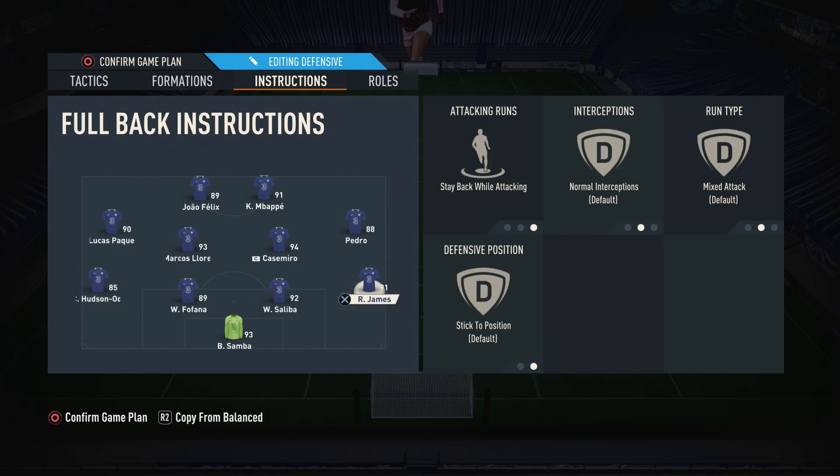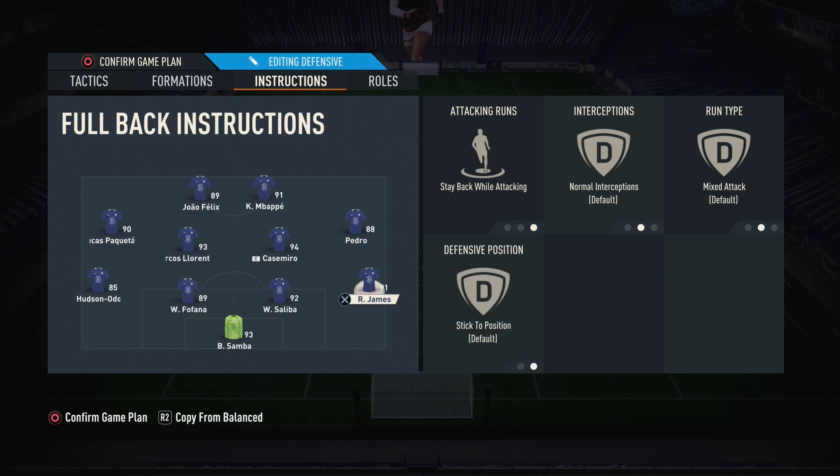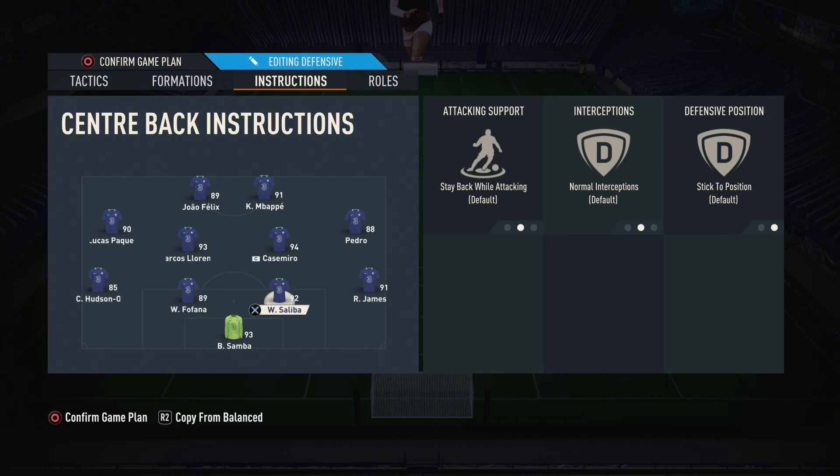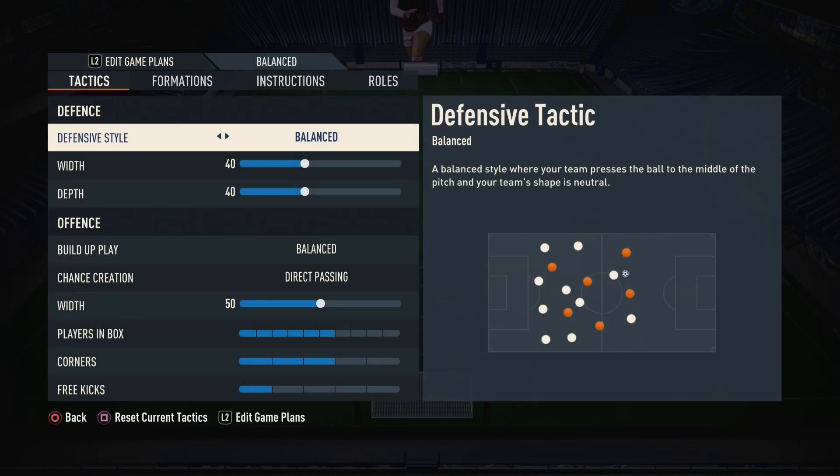For the left back and right back, I'm not running overlap here. Usually I put overlap on wing backs, but with a flat back four you'd only have two center backs exposed, which makes you vulnerable — unlike the three-at-the-back where overlap is fine because you have three center backs covering. So fullbacks are set to stay back while attacking. Center backs are kept on default and also stay back while attacking. The goalkeeper is set to sweeper keeper as usual.